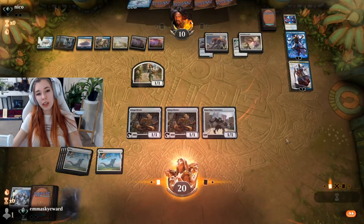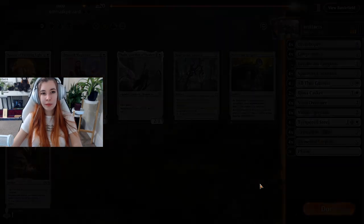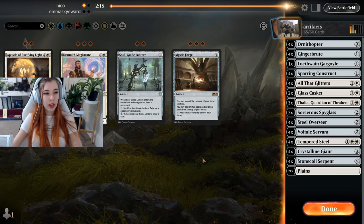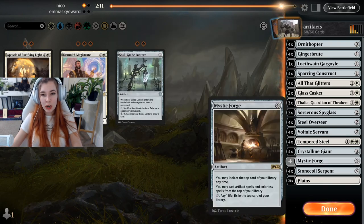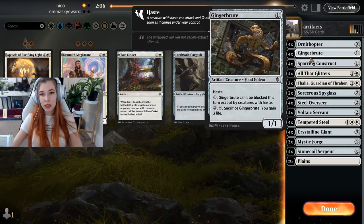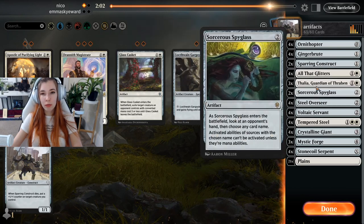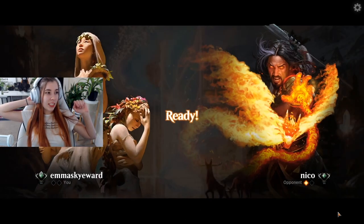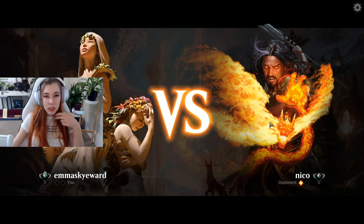I think we're going to game two here. Definitely putting in the Thalias, Sorcerer's Spyglass as well, and potentially Mystic Forges. We're going to cut Glass Caskets — they're not necessary — along with Sparring Constructs. I don't want to cut all my useful cards. I like the idea of Mystic Forge — being able to play off the top if that card resolves puts us in a pretty good situation.